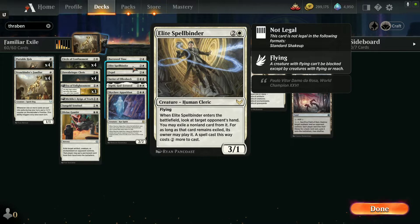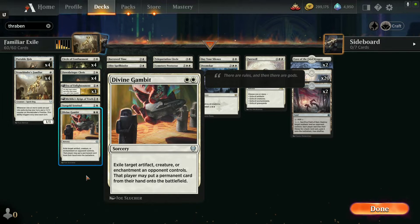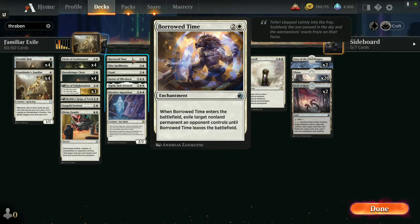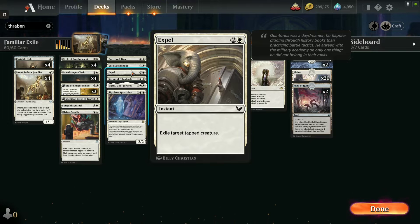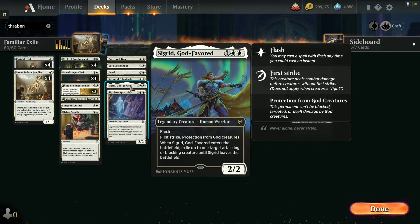Divine Gambit exiles a target artifact, creature, or enchantment, but can be risky — that player can then put a permanent card from their hand onto the battlefield. If they have a handful of five or six cards they could put a big threat out, so try to time it for emergencies or use it with Elite Spellbinder. Put out Elite Spellbinder first — he gets to look at the target opponent's hand and make them pay two more for a dangerous card. You can use Spellbinder to handle a permanent in hand, then use Divine Gambit on the threat already on the field. We also have one copy of Borrowed Time and one copy of Expel to exile a tapped creature, and one Savior of Alembach — whenever he trains you get to exile another target creature from the battlefield or from the graveyard.